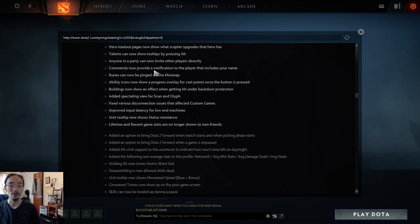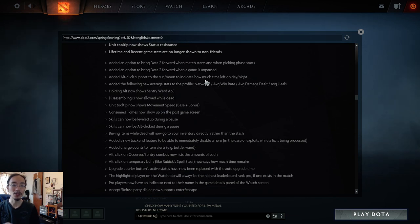Unit tooltips now show status. Lifetime and recent game stats are no longer shown to non-friends, including your GPM — so people can no longer flame you for having low GPM. There's also an added option to bring Dota to the foreground when a match starts or picking phase starts, and when the game is unpaused. This fixes accidental AFK situations where people forget they queued.